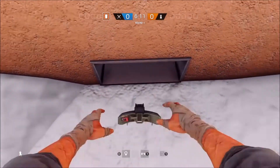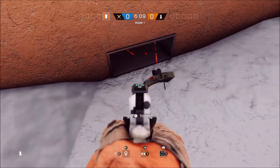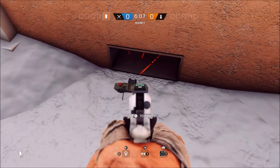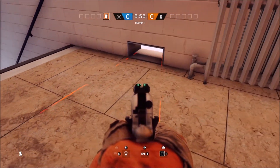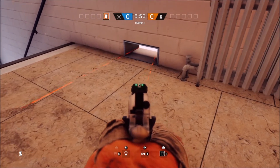Our third spot on Cafe is outside the building, trying to catch roamers rushing back into the objective to try to win for their team. Let's just say they took the L.